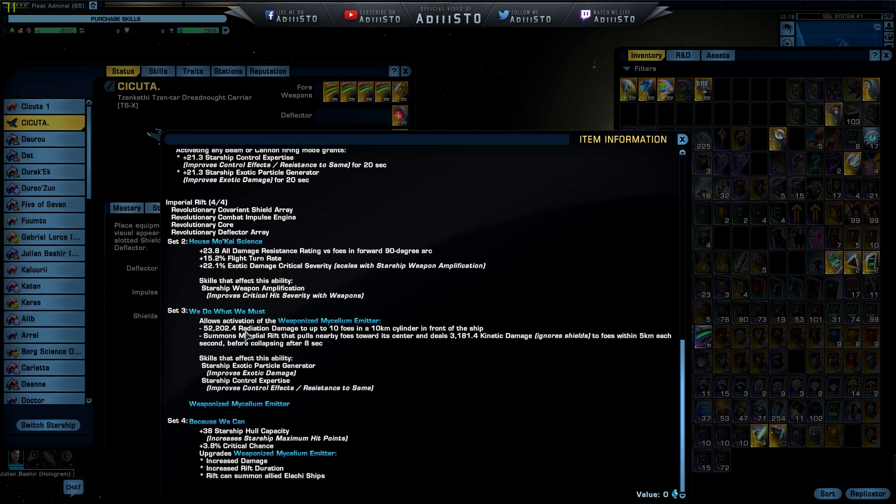That's probably a clicky — an amount of radiation damage up to 10 foes in a 10-kilometer cylindrical area in front of the ship. It summons a mycelial rift that pulls nearby foes towards its center and deals an amount of kinetic base damage, ignoring shields, for foes within five kilometers each second before collapsing after eight seconds. EPG and control expertise enhance the usability. If you have all four pieces, you get starship hold capacity and critical chance by 3.8%, and it upgrades the weaponized mycelium emitter to increase damage, increase rift duration, and the rift can summon allied ships.